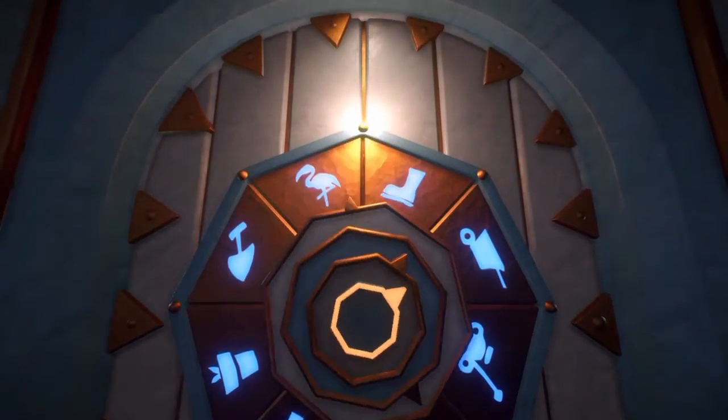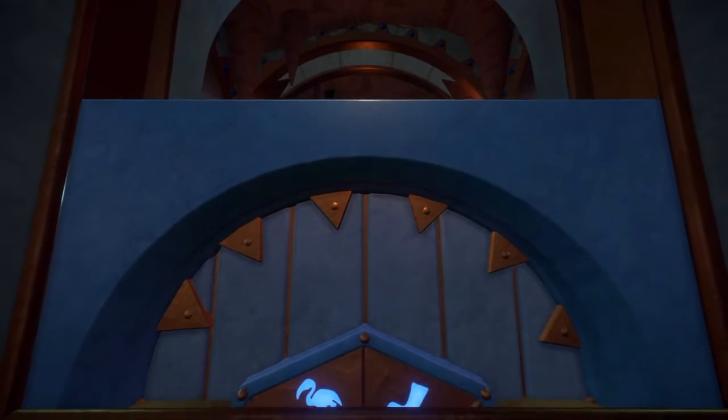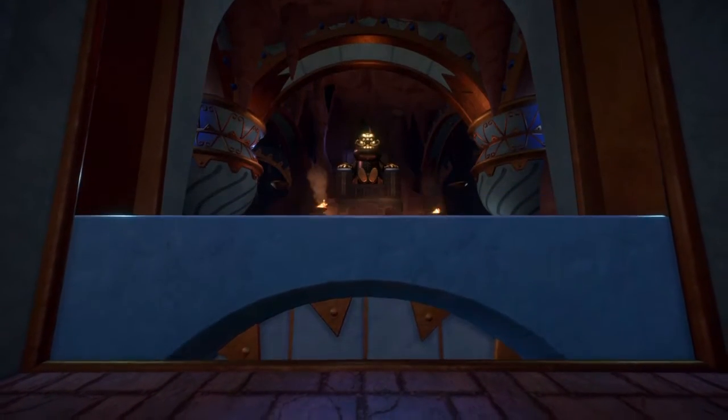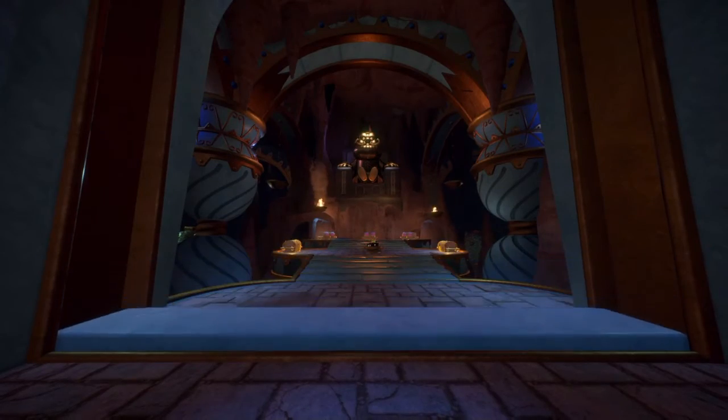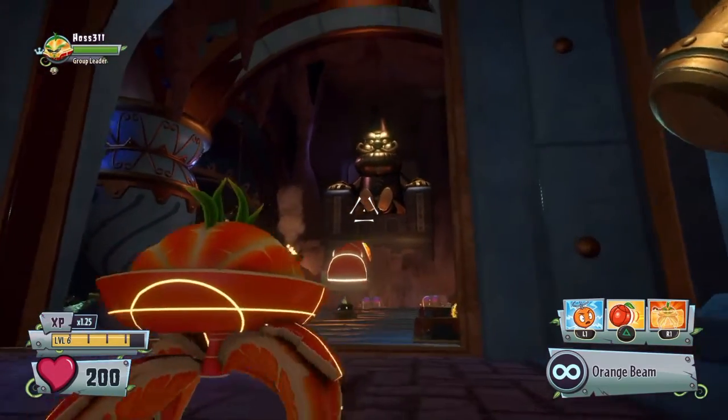Now the secret room is loaded. There are five free chests that you can open up in this area. Two of them have super rare items in, and three of them have legendary items in.